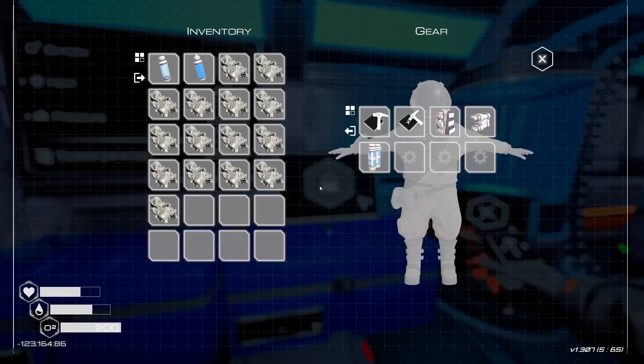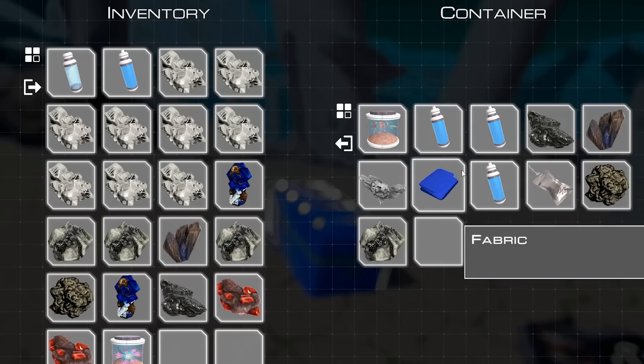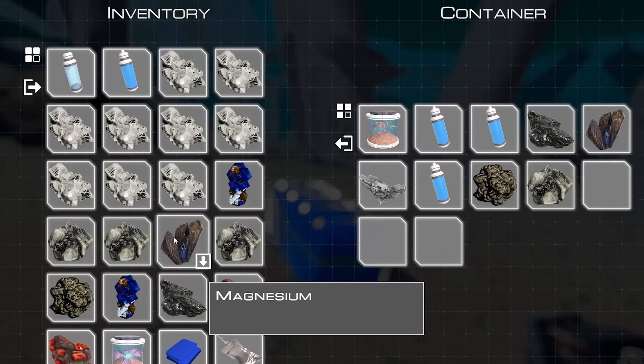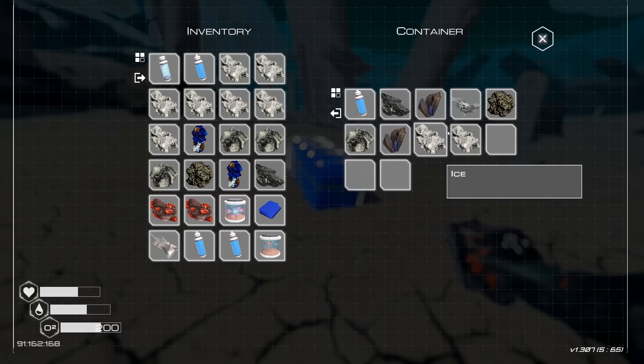We don't have to worry about that. Oh yeah — dope! I found another 350. Oh my God, what a find, actually. What am I going to put in here? Screw it, I'll throw some ice in there — I'll find it sooner or later. Get the cellius. Drop some iron off. I'm going to grab that water bottle.